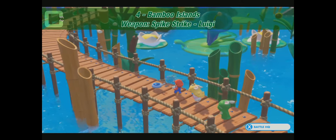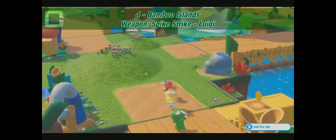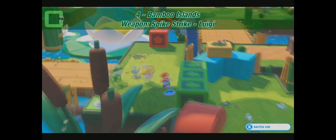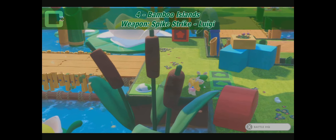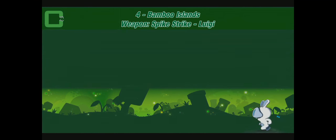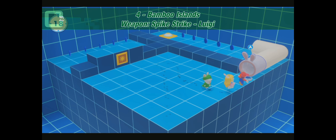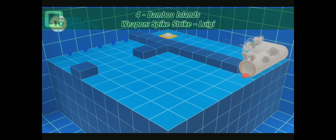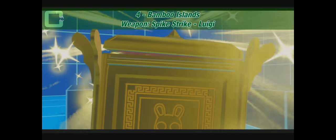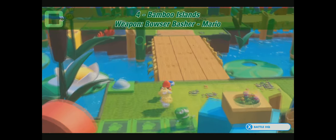Weapon: Spike Strike for Luigi. This is a big area — we have lots to do here. Here's a bridge to the right, just cross it. There's a green button — push it and the wall goes down and behind it we have a blue cannon again. Use it and solve that timed puzzle — it's getting harder. Just steer Beepo to the yellow button. This is so frustrating if you do this three or four times. Here we have the weapon: Spike Strike for Luigi. It's a primary weapon — looks like a hoover.